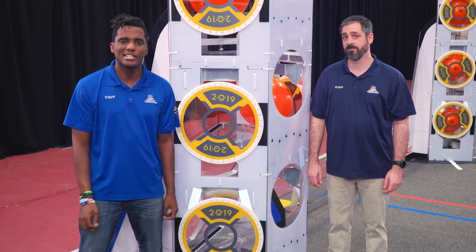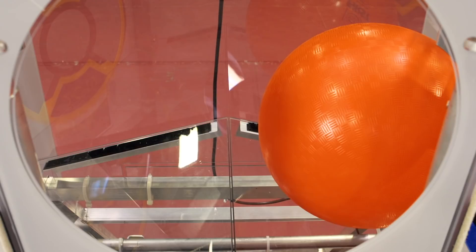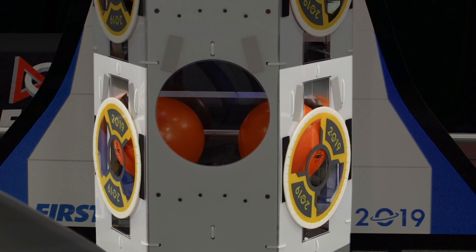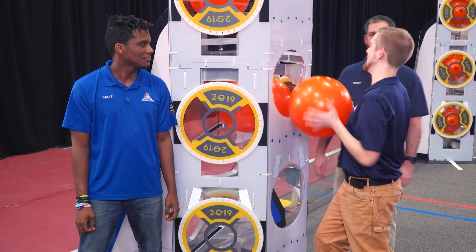At the top of each rocket hatch is a single upper backstop. The inside of the rocket level has two angled ramps which direct cargo towards hatches. Cargo placed into a port may roll to either side of the rocket. Covering both hatches will guarantee that cargo stays inside the bay.